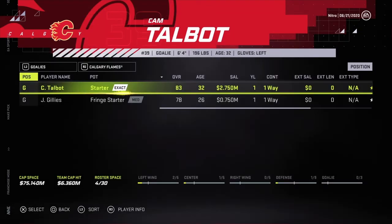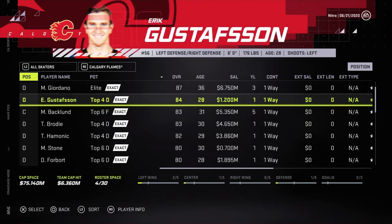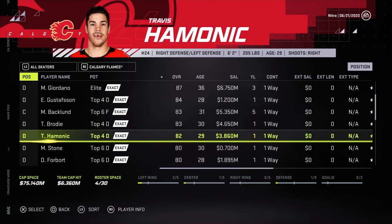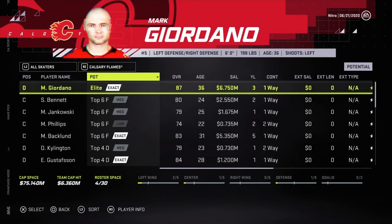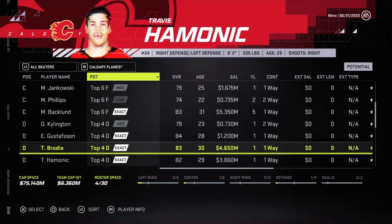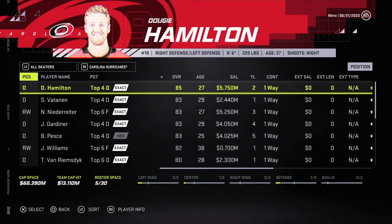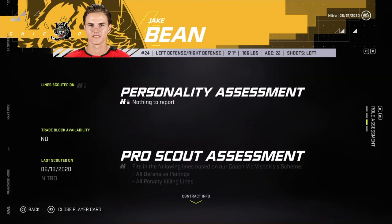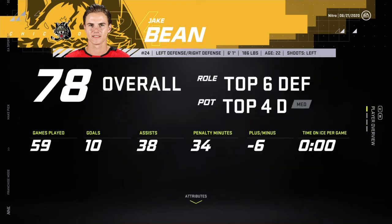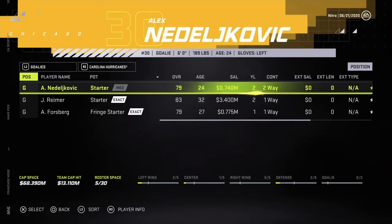Giordano — lots of great players here. Talbot: 83 overall, 32 years old, one year. Giordano — can't pass on that. Hamannick: 82 overall, 29. Bennett: 24 and 80. I think it just goes Giordano. Still got lots of cap. Dougie Hamilton — all defensive, all power play. Jake Bean: 22, top 4D, 78 overall. Both offensive. I still have to go with Hamilton.